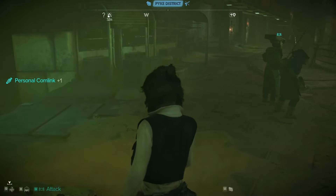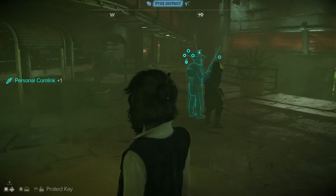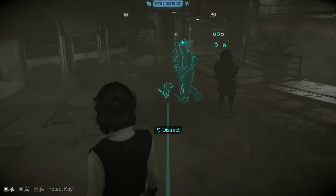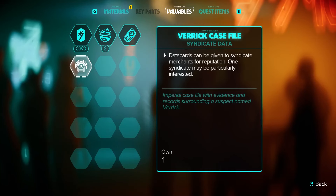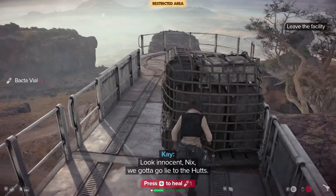You can choose to leak the location of smuggled goods to competitors for double the rewards, but you will lose some standing with your employer. There is also the option of handing over valuable syndicate data to a merchant affiliated with a group that you need help with.